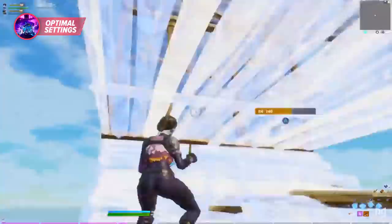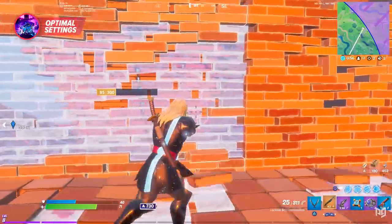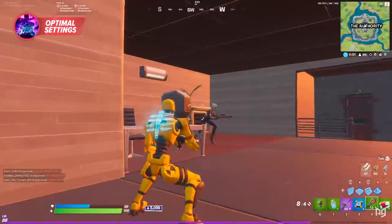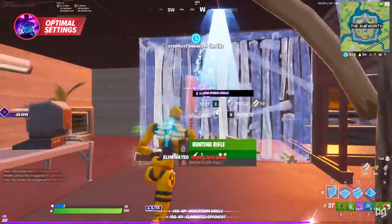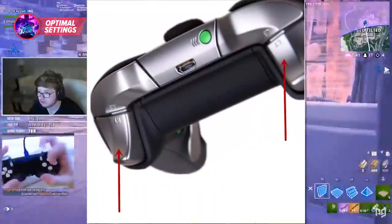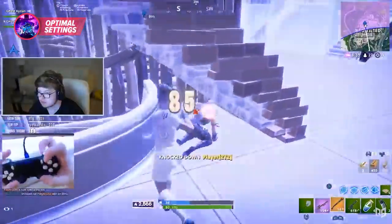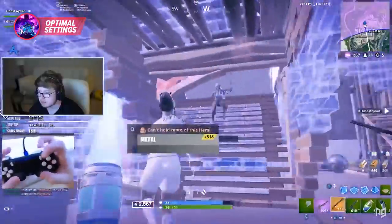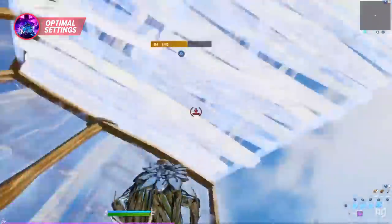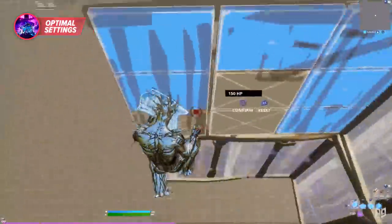Single binds can still work but they're far less efficient. For controller, the absolute best option is double edit binds — there's no arguing with this at all. All you've got to do is set one bind on your controller to open your edit, another bind to select the edit — usually R2 for PS4 and RT for Xbox — and then set a different bind to confirm. This setting is undoubtedly the best for controller and is a much better alternative to a single bind or confirm edit on release.